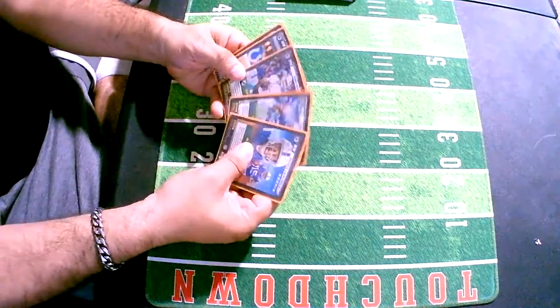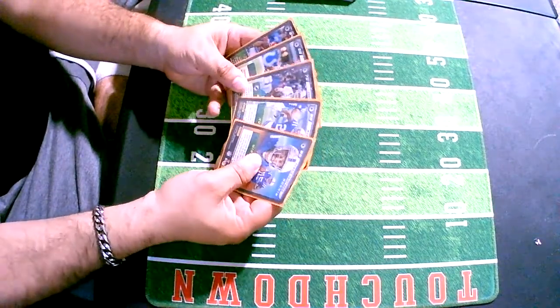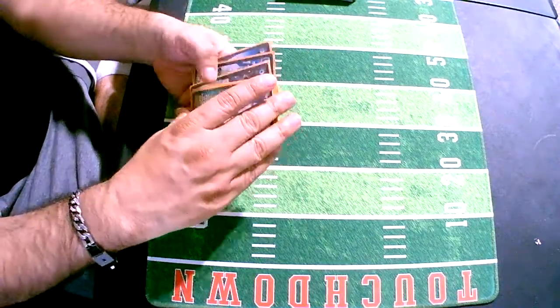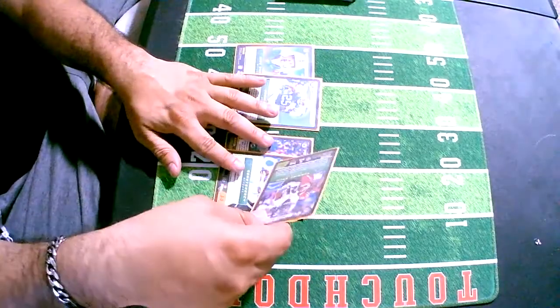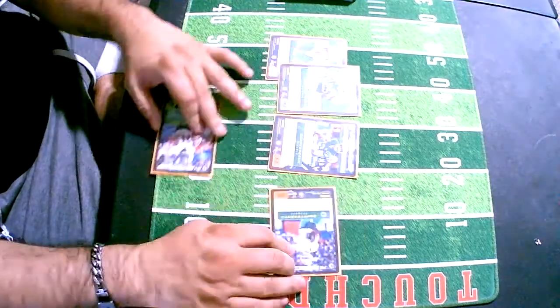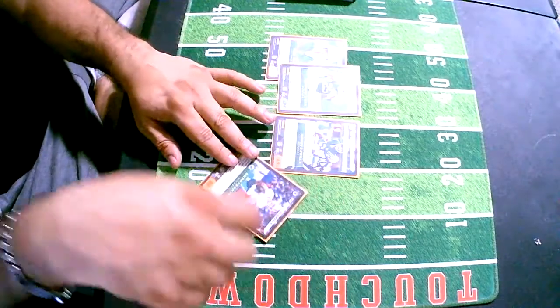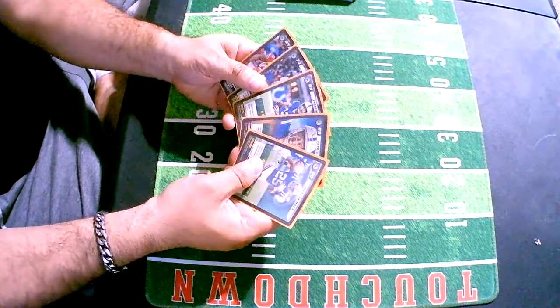One of the new 2021 synergies allows you to substitute every down, so there's something you could do with that as a combo piece instead of Overload — you could just Ingram, bring out Rosen, do his ability, and then end of play do it again, though you'd have to skip one down essentially. Not a bad little idea.